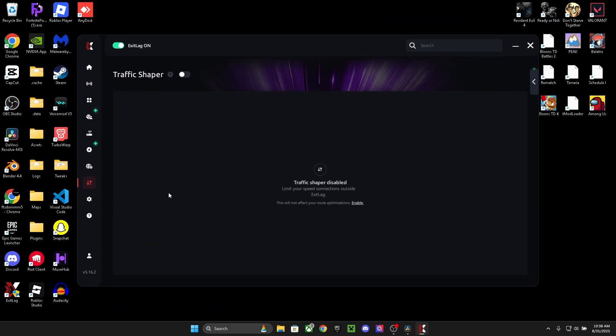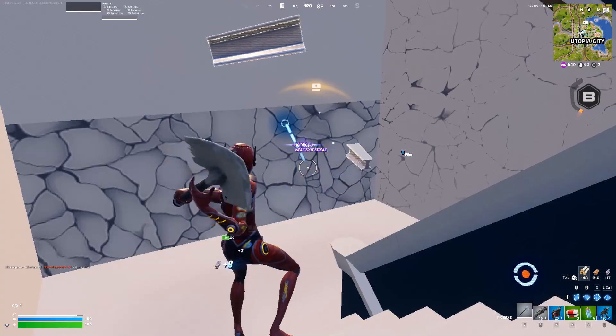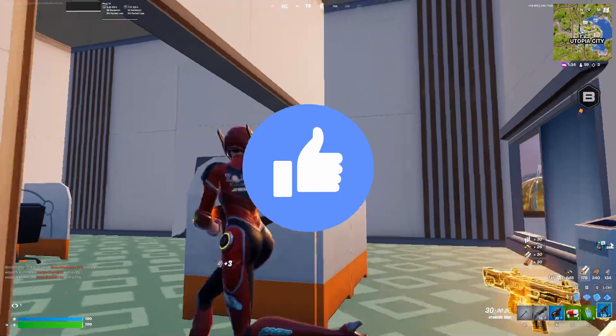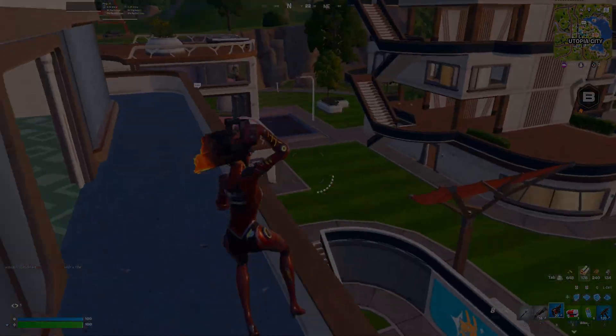Exitlag also comes with a built-in traffic shaper. This lets you limit your internet connection speed to reduce buffer bloat, which can massively help if other people in your house are using bandwidth. So that's Exitlag — if you want to try it, grab it via the link in the description. Start with a free trial and a discount on your subscription. Make sure you drop a like if this helped you out and subscribe for more PC optimization and gaming tips. Also, what video should I make next week?